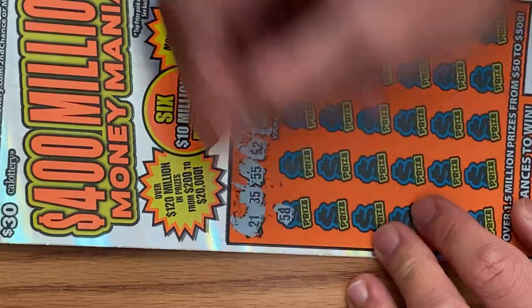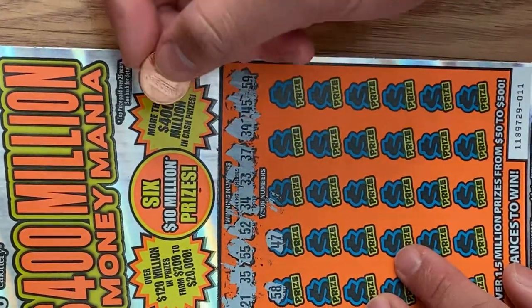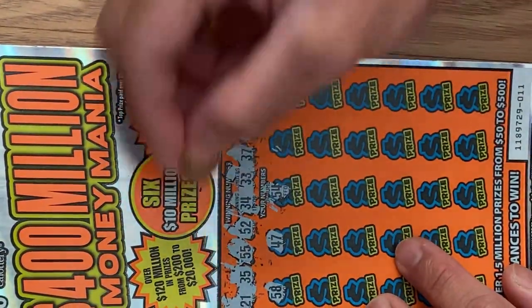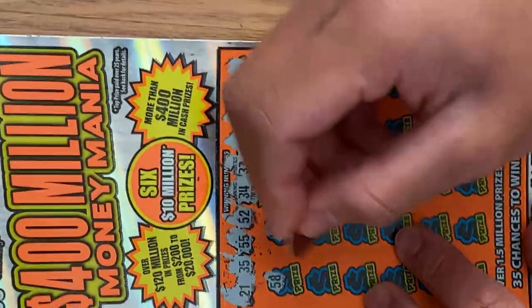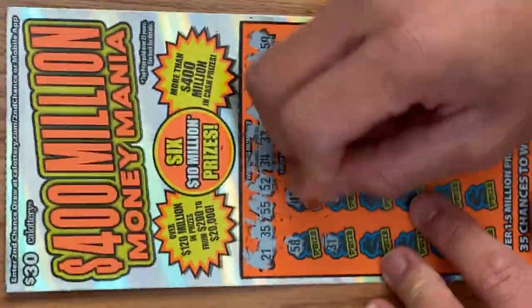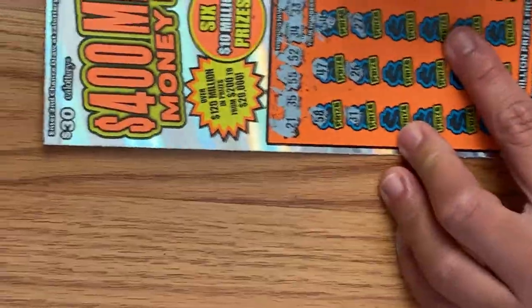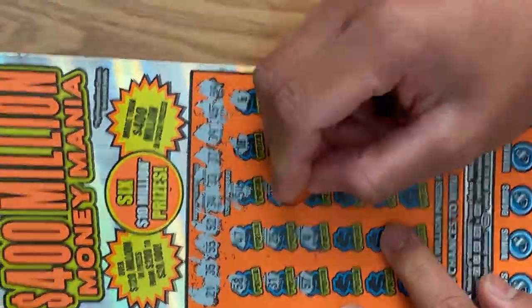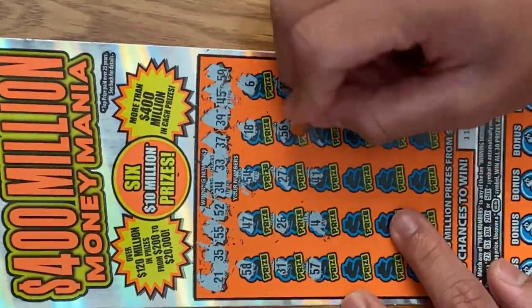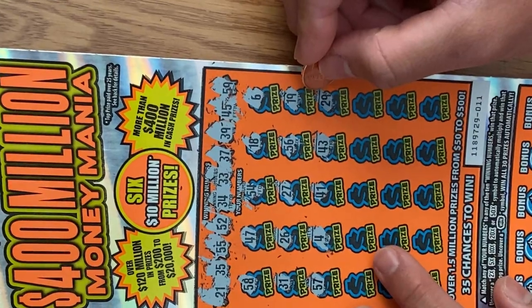First number is 58, 58. No. 47. No. 6. No. 31. No. 26. No. 27. No. 56, no. 19, no. 57 — no, that was on the other one. 4, no. 41, no. 43, no. 29, no.